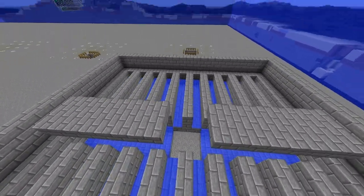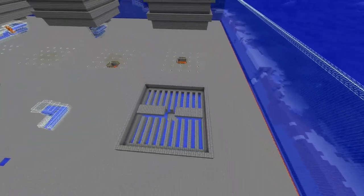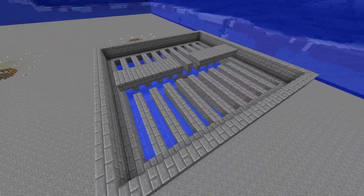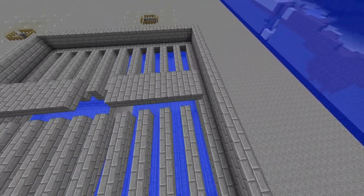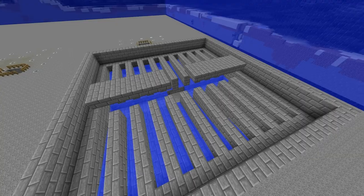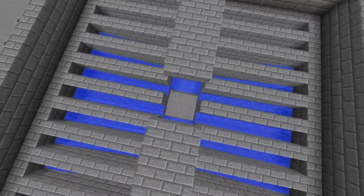There are a couple of nifty things about this darkroom. One is that it is modular, so you can build it as high as you want or on any sort of footprint that you want, and it does not allow Endermen to spawn. Another interesting thing is that there are a maximum of 16 blocks that mobs need to travel to get to the central collection point, and the majority of spawning spaces at this level are right next to a transportation water flow.